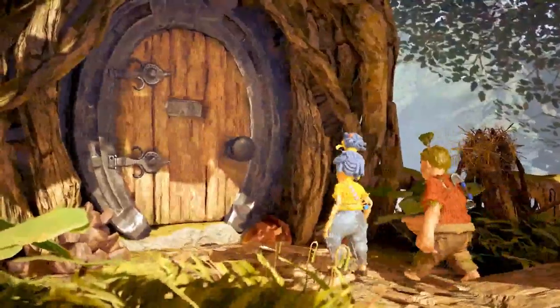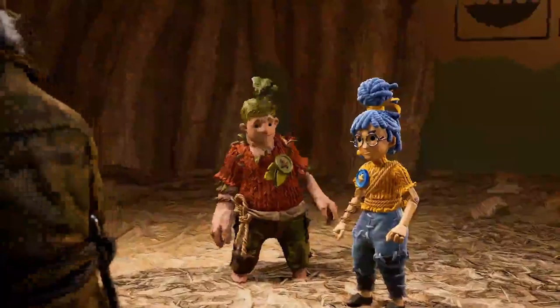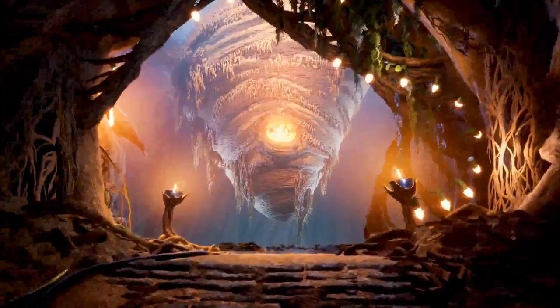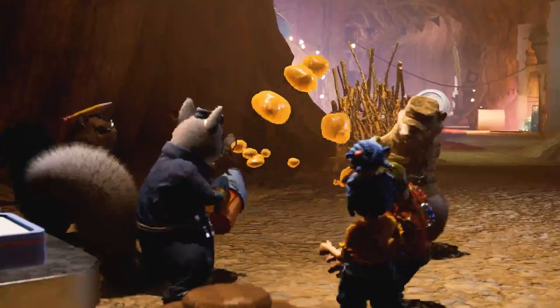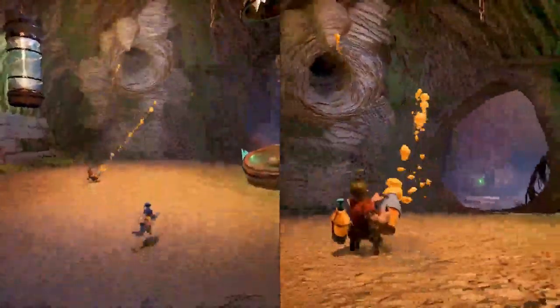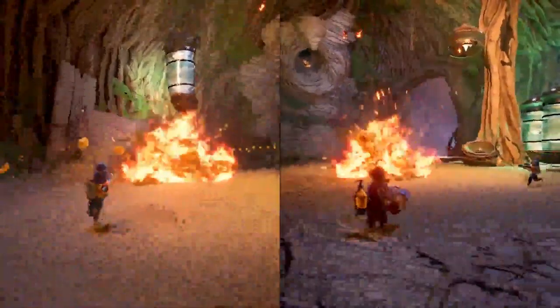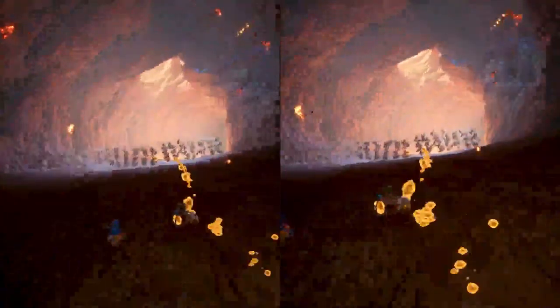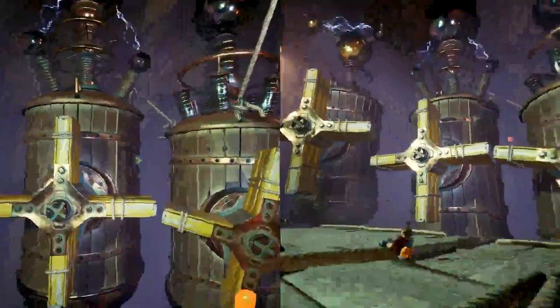When Cody and May meet a gang of squirrels in their tree, May finds out that Cody let a nest of wasps move in. They are forced into a war between the wasps and the squirrels, using the squirrels' weaponry. Combine the sap gun and the match gun to create explosions, or use them to weigh down objects and open new paths.